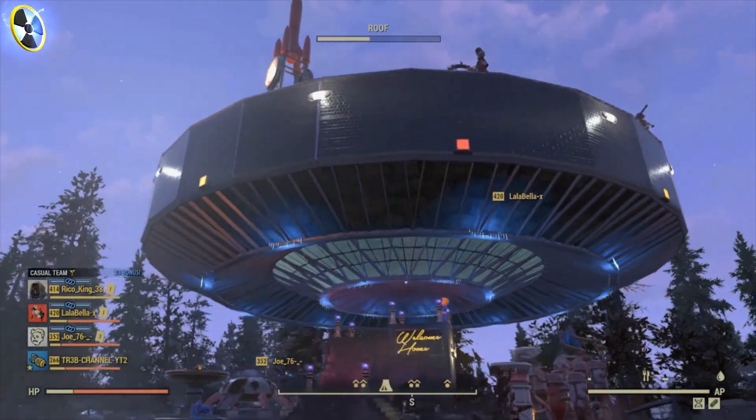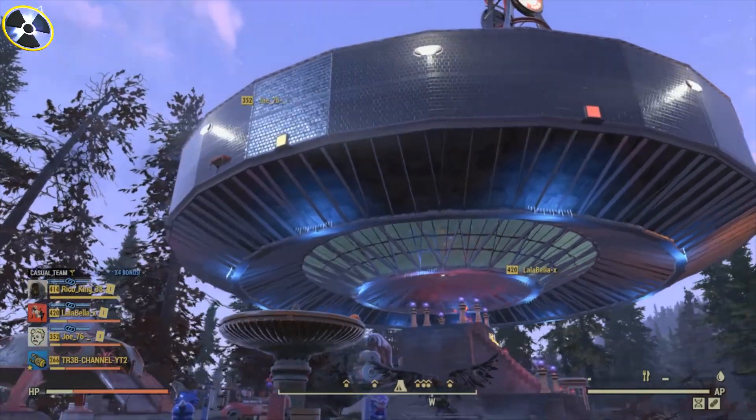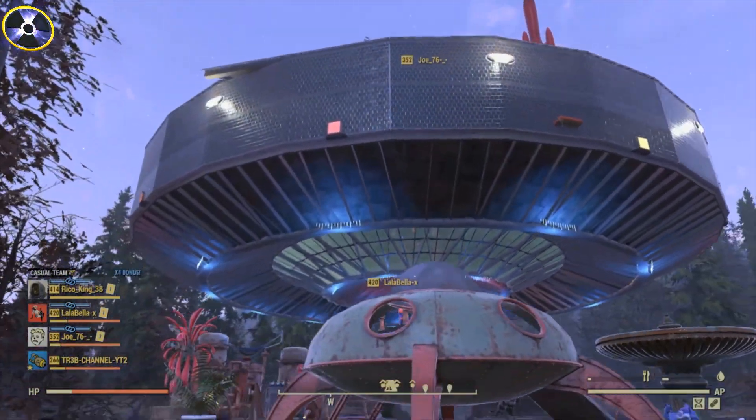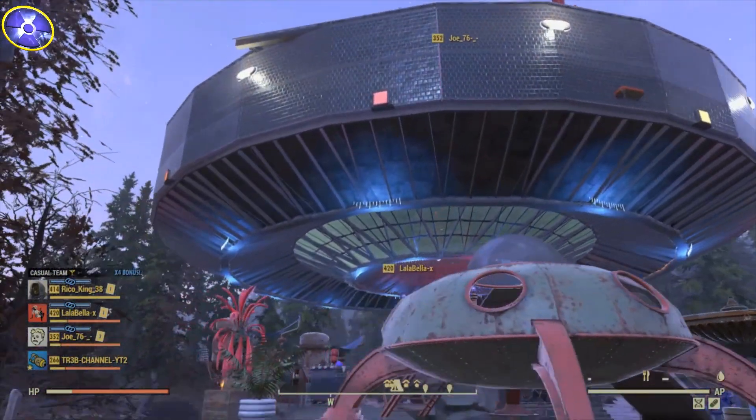If you're after a safe and cheap marketplace to get hold of legacy weapons, legacy items, or anything that's hard to find in Fallout 76, then check out the website EZMPC. Use code TR3B to get 5% off. Links in the description.